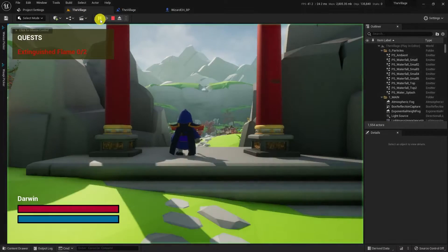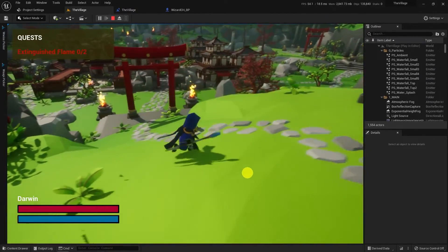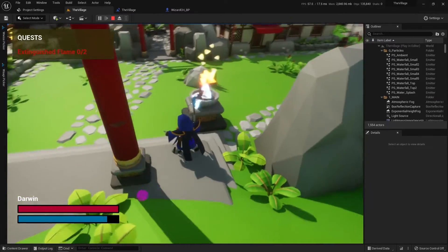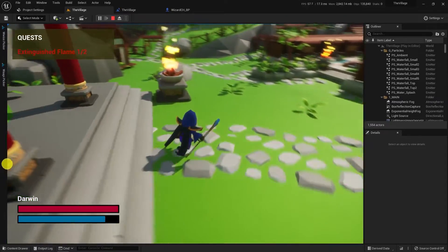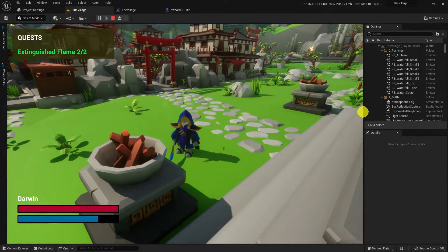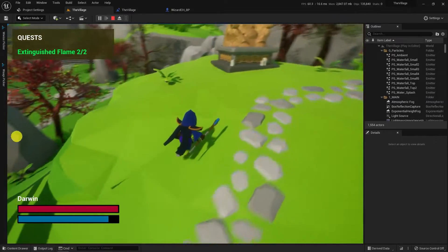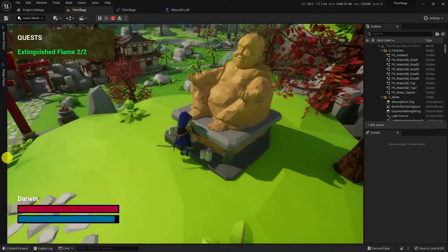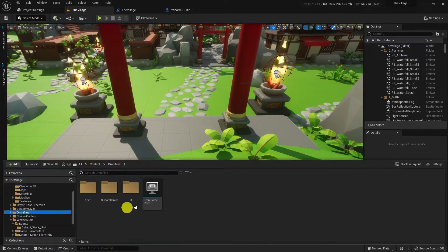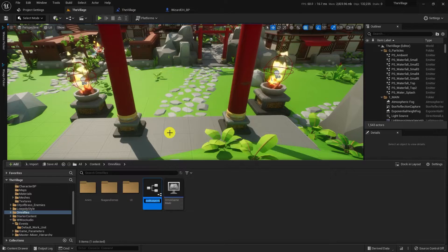Let's try the gameplay and hear how it works. State transition was smooth and working. Now I'm going to detach that functionality from the Level Blueprint to another actor I called a Jukebox.